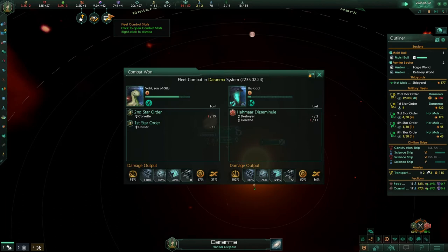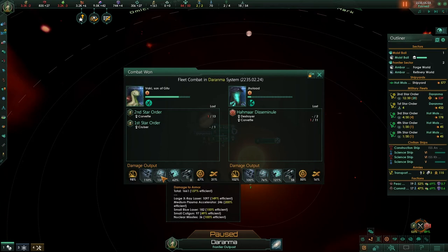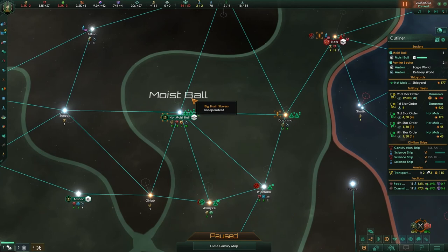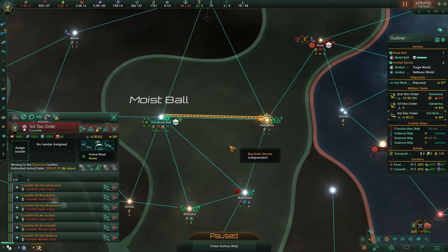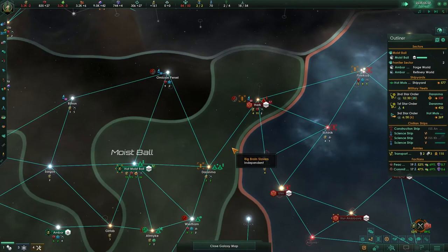What actually happened? Their damage to the hull and shields — we're damaging their shields fairly well. It's the damage to the armour they're doing to us, which suggests they're using coil guns rather than lasers. So really we should increase our shield efficiency. We're going to regroup all of our fleets here and attack all at once.